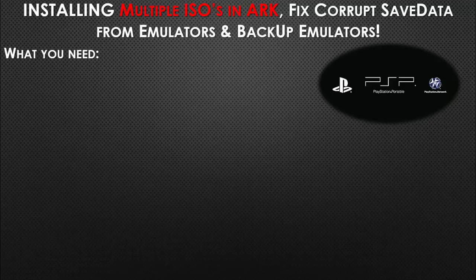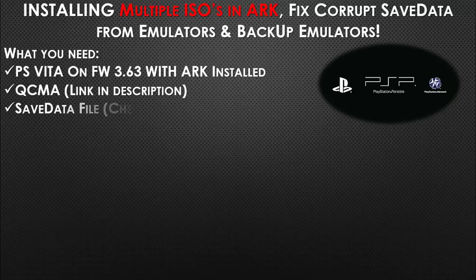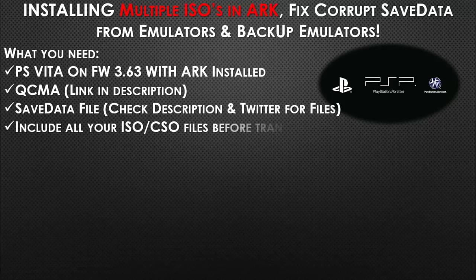What do we need? We will need a PlayStation Vita on firmware 3.63 with ARC installed — remember to check one of my previous videos, it's really easy to install. We need QCMA — link will be in the description — and we'll also need the save data file, check the description and my Twitter for the files.